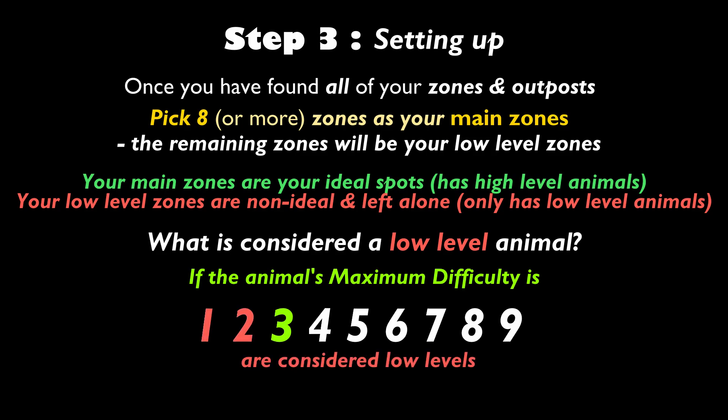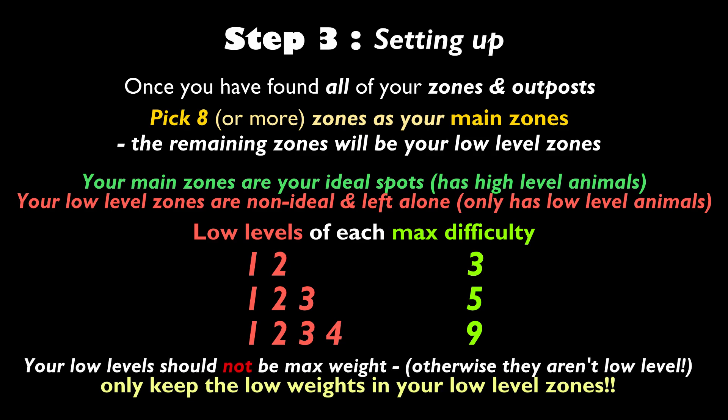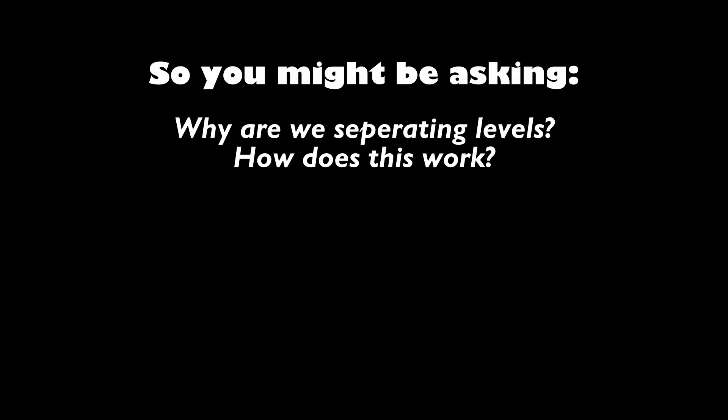The maximum difficulty for each animal is different. If an animal's maximum difficulty is 3, levels 1 and 2 are considered low levels. If the maximum difficulty is 5, levels 1, 2, and 3 are low levels. If the maximum difficulty is 9, levels 1, 2, 3, and 4 are low levels. Your low level zones should not contain the animal's max weight — only keep lesser weight animals in low level zones, as low level animals with max weights are no longer considered low levels.